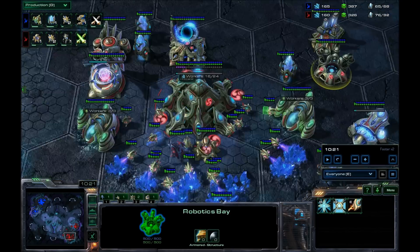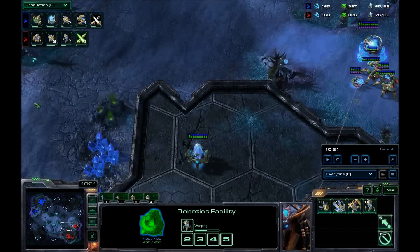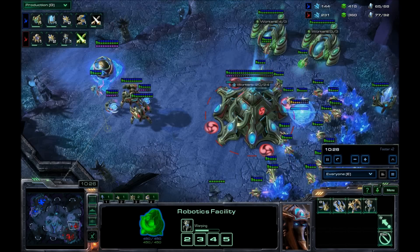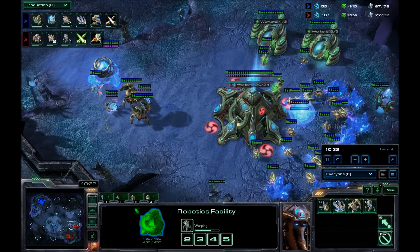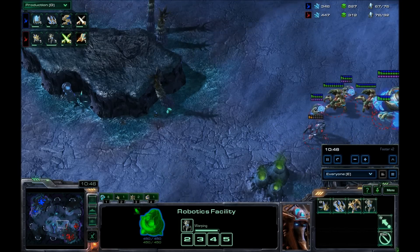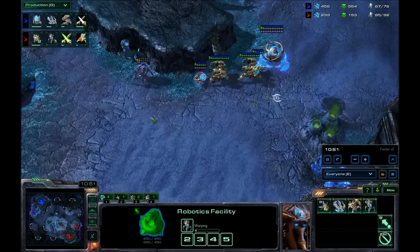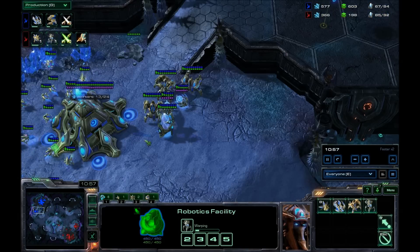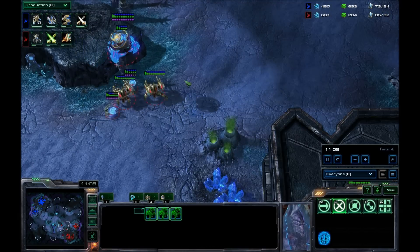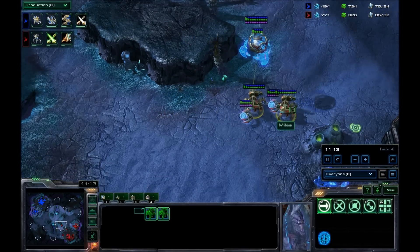Habituellement, un push avec un Colosse est possible, mais plutôt on part sur un All-in 1 base. Sinon, vous pouvez partir sur un push 2 ou 3 Colosses — auquel cas vous posez pas mal de Gateways, et vous avez deux Colosses pour casser les force fields et faire le match de loin. Moi, classiquement, PvP traditionnel, je suis parti sur du Colosse.